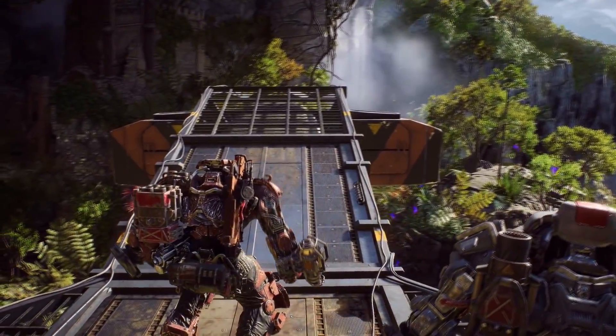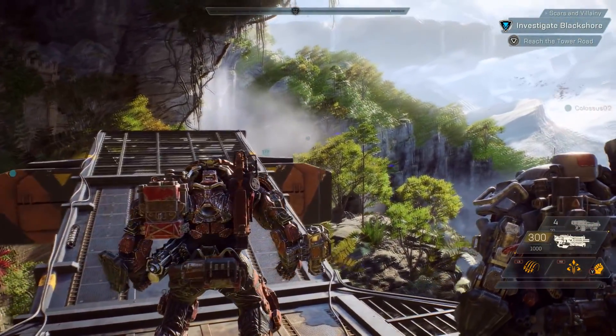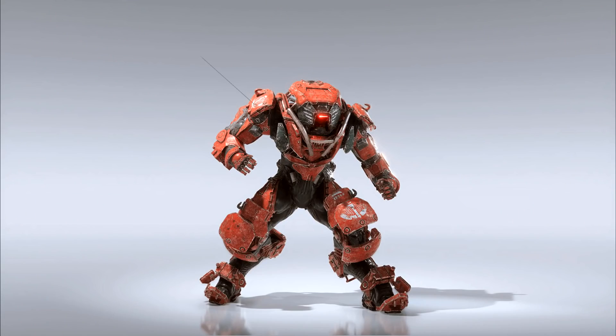First up is the Colossus, the heavy tank in the game. A hulking war machine, it is the largest of the known javelins and a favorite among freelancers who prefer a brute force solution to their problems. There are 4 known abilities that this javelin has. The heavy smash is a diving, smashing attack from the air and a hammering melee attack. This not only clears out smaller enemies instantly, but has a chance of knocking down foes and leaving them open to follow up attacks.